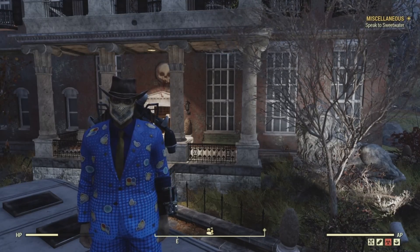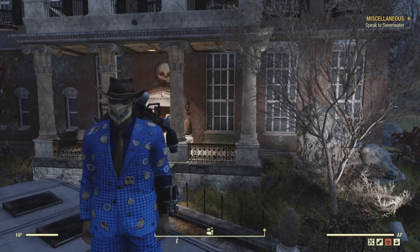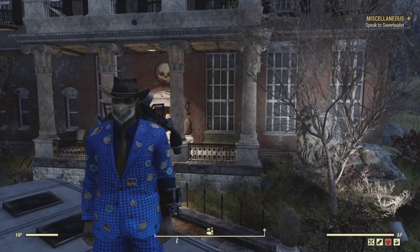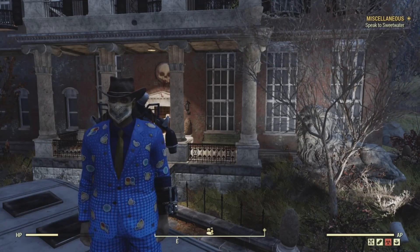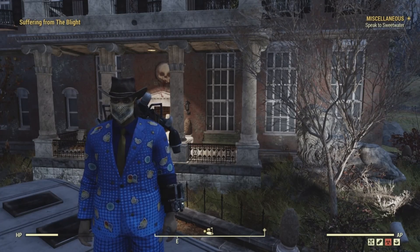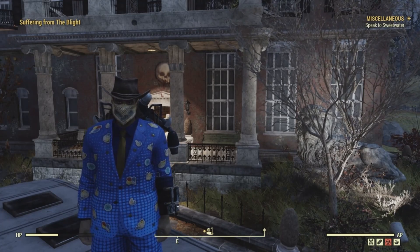Hello and welcome to another episode of Collectibles of the Wasteland. I am your host, Outlawed0420, Priest of Azura. In this series, we're after the collectibles that you can find in the Fallout series, including Fallout 3, Fallout 4, Fallout New Vegas, and Fallout 76.